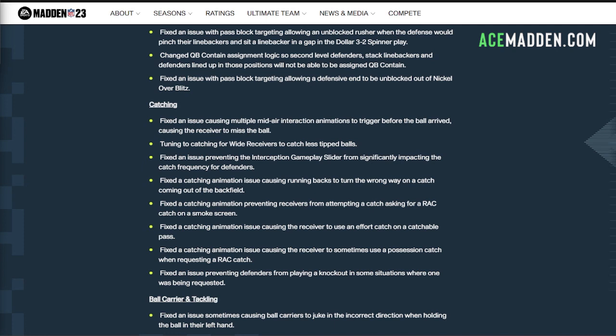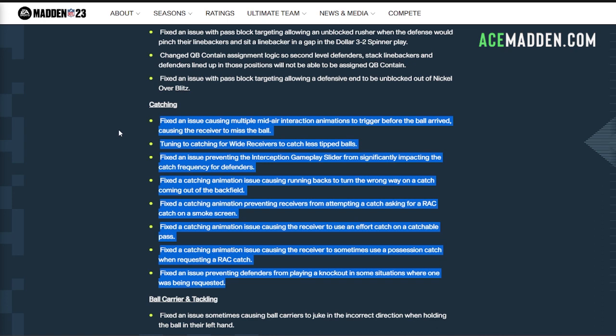Next up we have the catching changes. One thing I want to mention before diving in is that they don't really address AGS, which is one of the hottest topics in the entire community right now. The AG glitch is basically where you high-point the ball towards the sideline and your tall receiver can animate and catch it while the defensive back just stands there and can't make a play. You can throw this essentially brain-dead high point that's really hard to throw a pick on. I find it interesting they don't cover it — either they don't care or they don't know how to fix it.